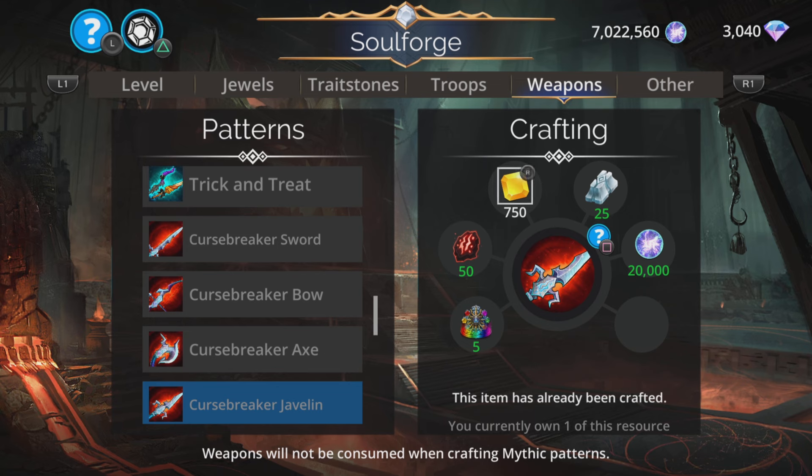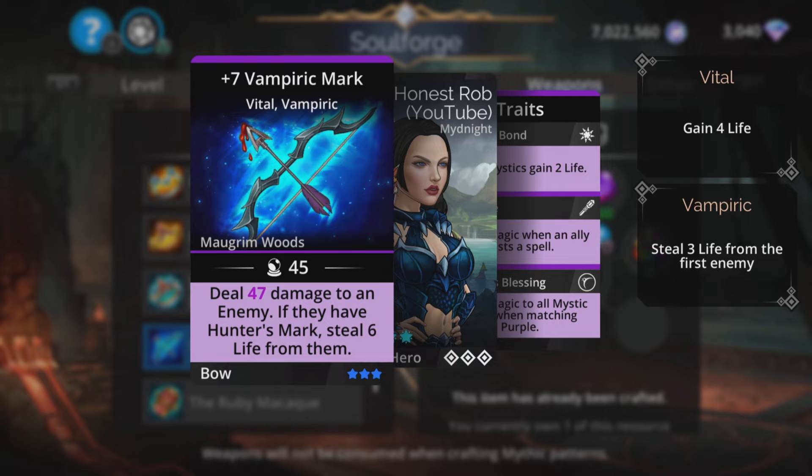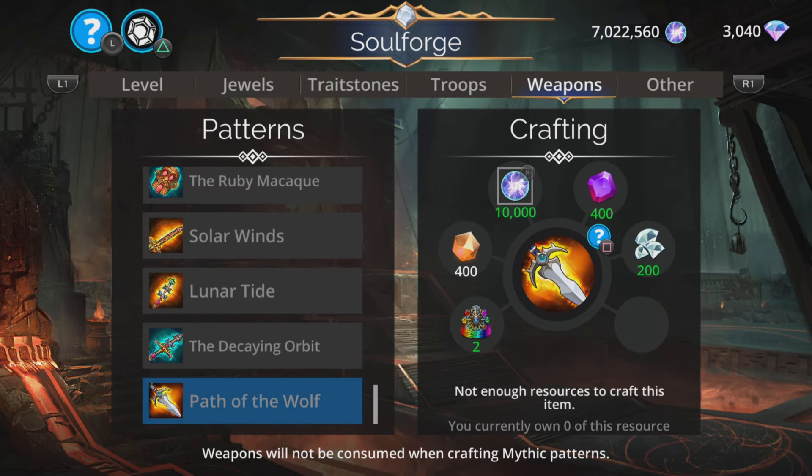I've mentioned Wand of Stars already — fantastic weapon. Vampiric Mark: deal magic plus two damage to an enemy, and if they have Hunter's Mark, steal six life from them. Collectible more than anything, I would say. And Path of the Wolf: deals magic-based damage to an enemy boosted by purple allies and Wargare allies — a basic damage weapon, more collectible than anything. But don't craft it from here, though — it is the journey event weapon, available at tier 3 for a total cost of 250 gems. I'd rather get it with gems from the journey event rather than here.